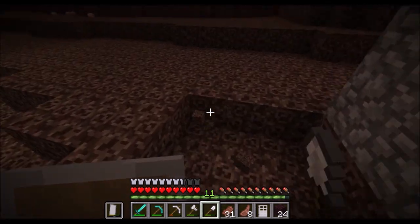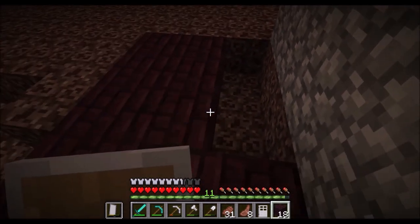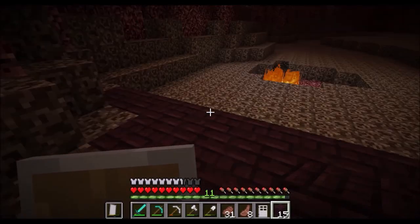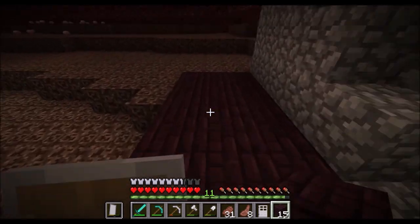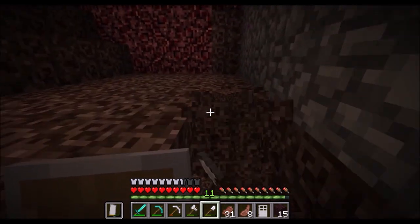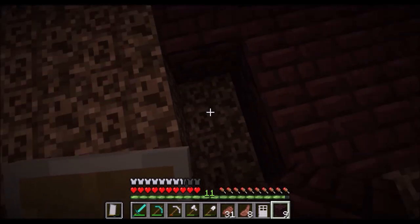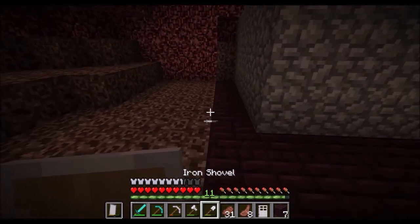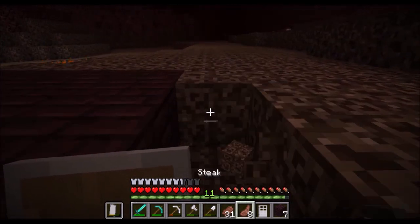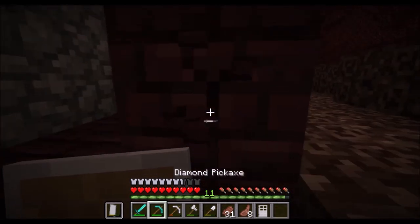I'll make the floor nether brick and wall this area off too, with an iron door on the other side. I don't have many nether bricks though — I'll have to go to the Nether fortress to get more. Also, you cannot create a button out of just cobblestone, which would be really useful if you could.